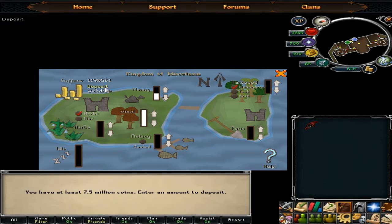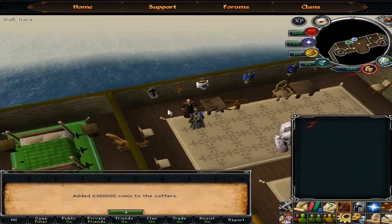Usually I keep the coffers full so that I can make sure they're generating the most items. That way I don't have to visit the kingdom to keep my loyalty up to 100%. You can technically still do that, but it works just fine like this.